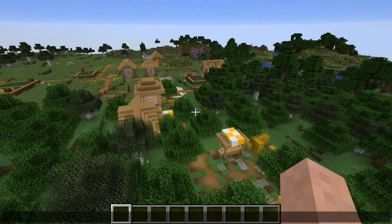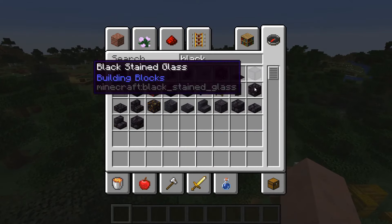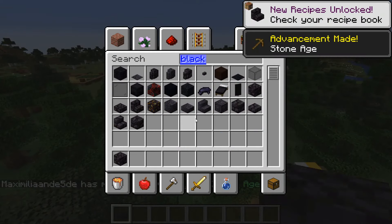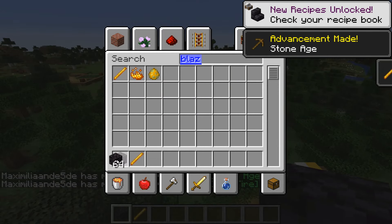Brewing stands can now be crafted with blackstone. Let's check that out — let's grab some blackstone, and I think we need a blaze rod as well, and let's grab some more blackstone.